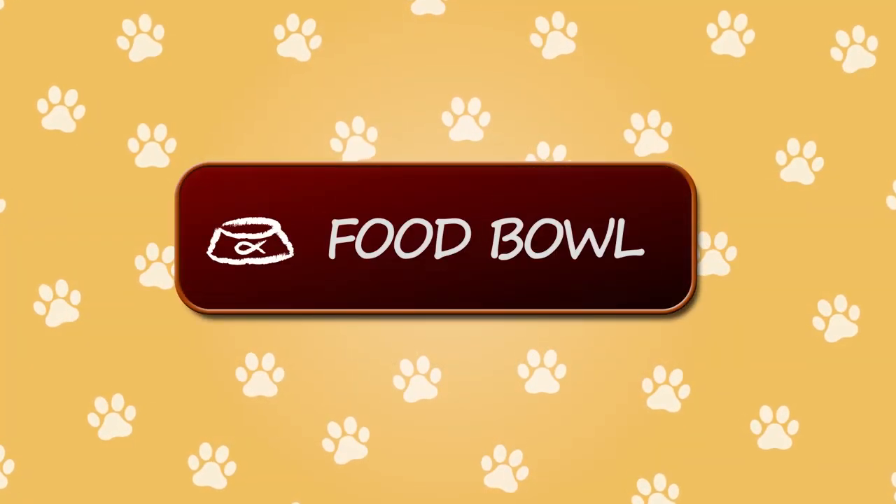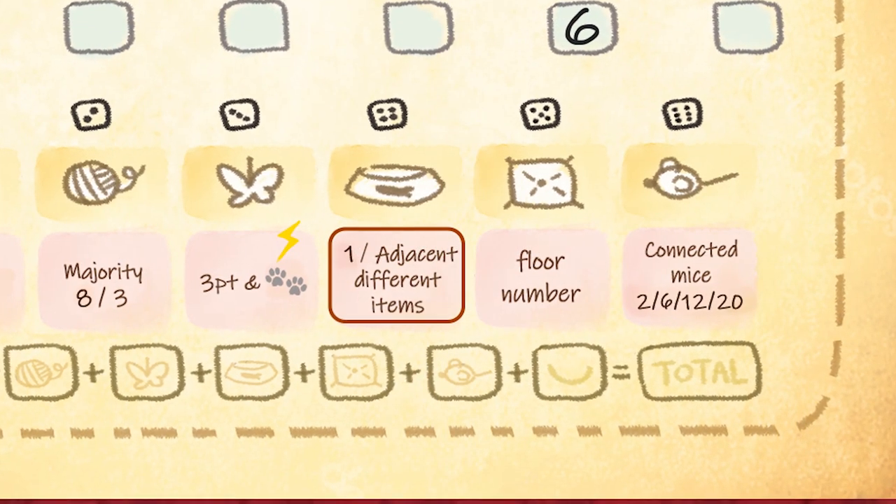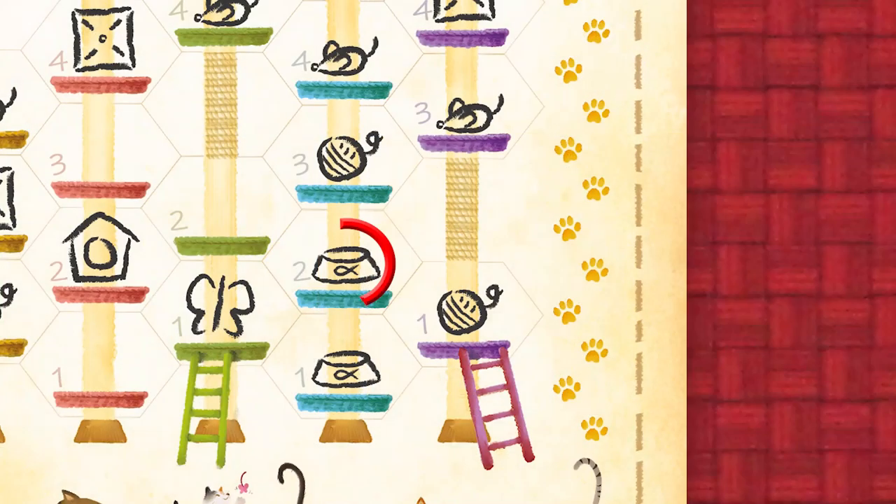Food bowls score points at the end of the game: 1 point for each different adjacent item. For example, this food bowl here scores 3 points: 1 for the other food bowl, 1 for the butterfly, and 1 for the ball of yarn. The second ball of yarn is not worth any points as the adjacent items need to all be different.